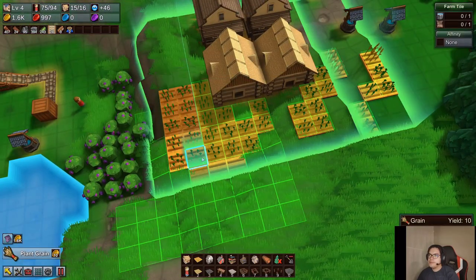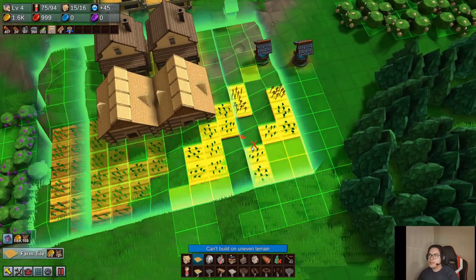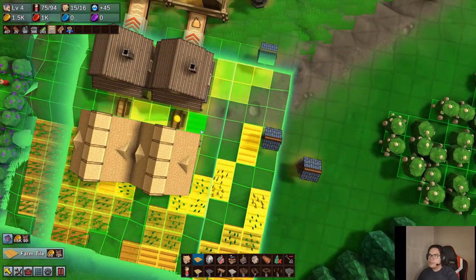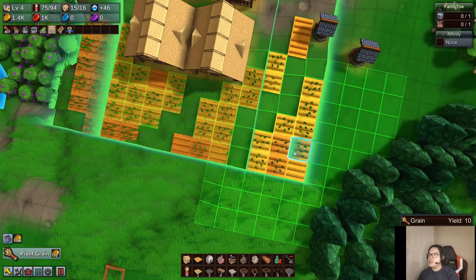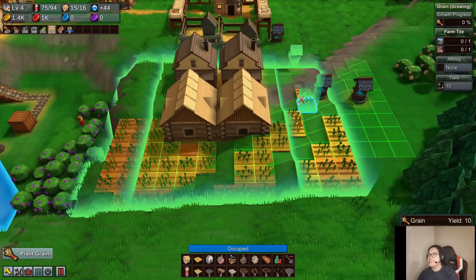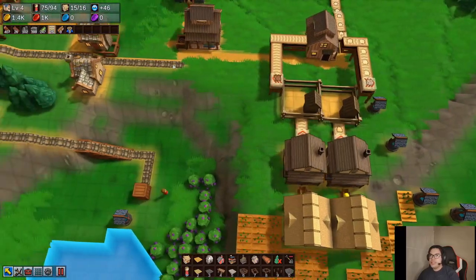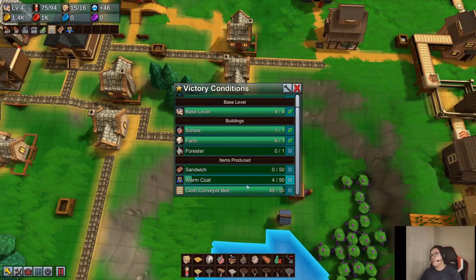This is not the most efficient — this is why I like to play on flat maps, because I can't really tell which one is okay to build. That should keep us going. So: warm coat — check! And forester, fairly easy. So what we'll do is instead of having this guy delivering that, so the forester though — you have to take into consideration that it does use gold coins to process one tree.